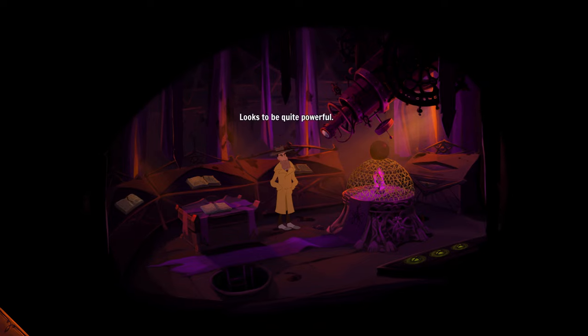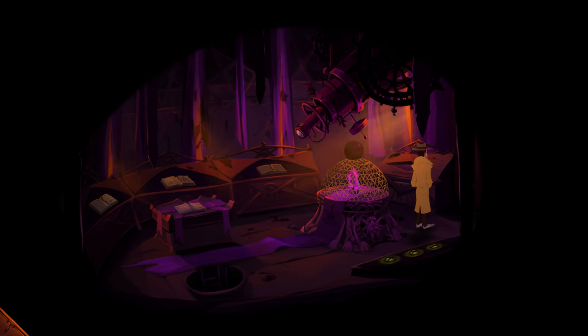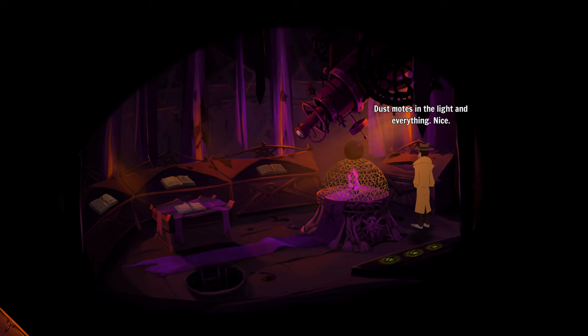There's a lens — looks to be quite powerful, the convex type. But I don't think I can pry it out with my bare hands. All we can do right now is clean it. These cultists tried their best to tear the windows up, but an intense orange light symbolically shines through. It's a matchstick structure in a warm glow, strikingly contrasting with the whole starry death cult thing — dust motes in the light and everything. Nice, but this is not the time or place.